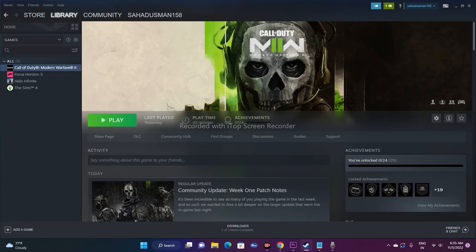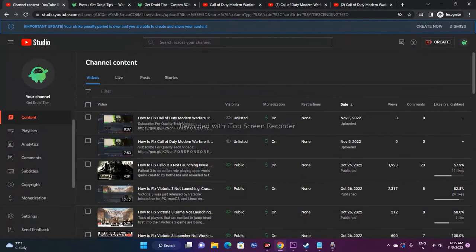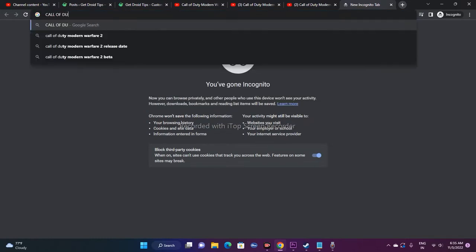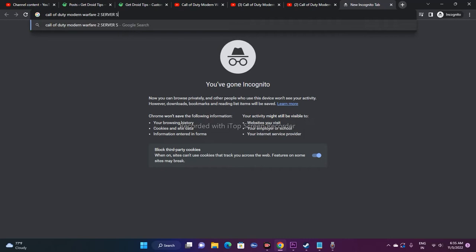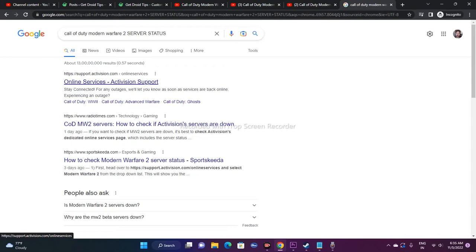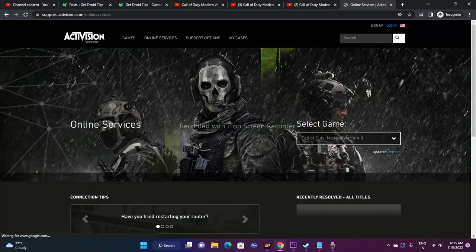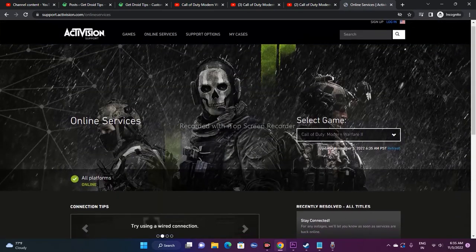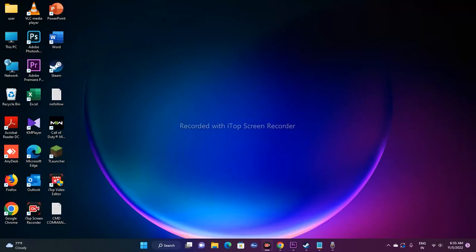The first step is to check for server outages. Go to your browser and search for 'Call of Duty Modern Warfare 2 server status,' or go to Twitter or social media to find out if they're going through any server issues. As you can see, all platforms are currently online, so if the server issue is on their end we can't do anything — you just have to wait. If that's not the case, move to the next step.